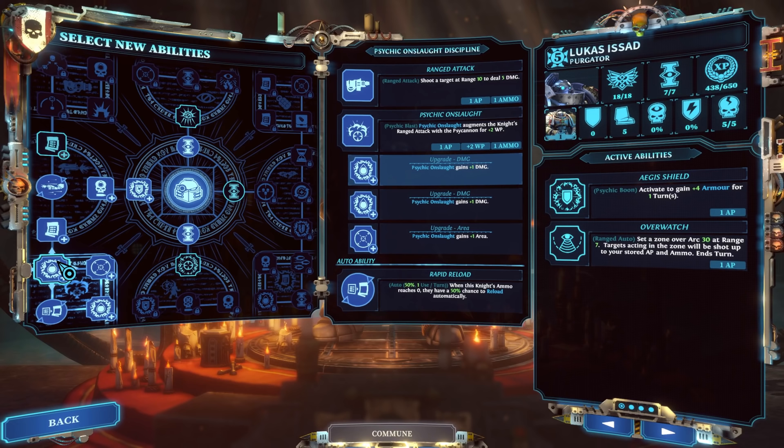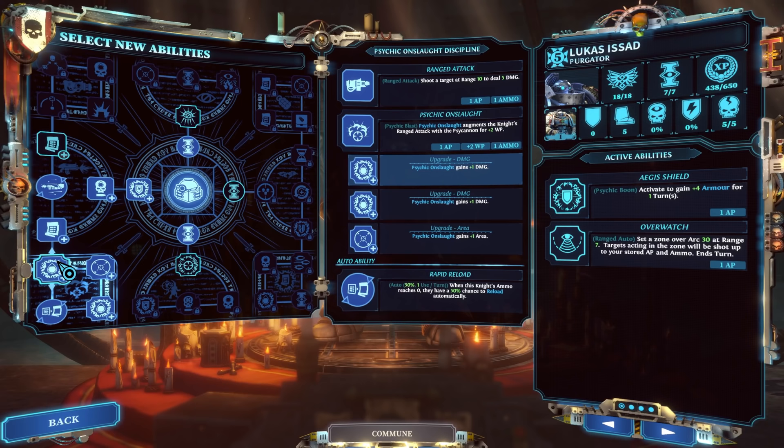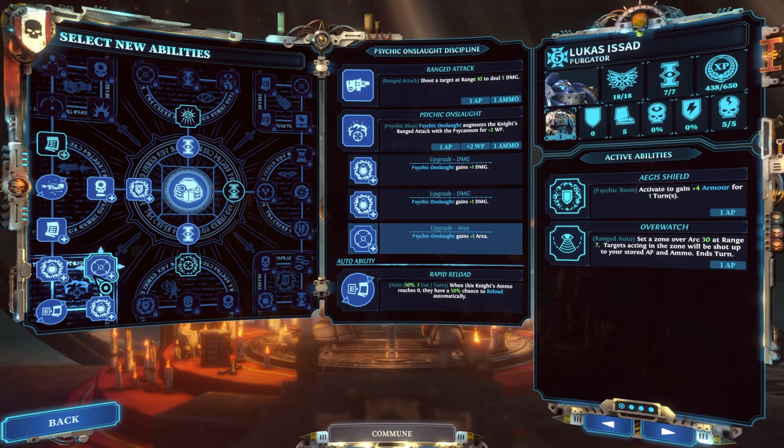Going further down, Psychic Onslaught can be buffed to do an additional two damage and increase by one more area. Then there's Rapid Reload: when this knight's ammo hits zero, they have a 50% chance to reload automatically. Honestly, this guy could stay as is and be just fine, because Psychic Onslaught's ability to damage through cover is huge. With the area increase, you can wipe out an entire early wave of Poxwalkers with one overcharge. The Psy Cannon on both the Justicar and the Purgator is such a strong choice.